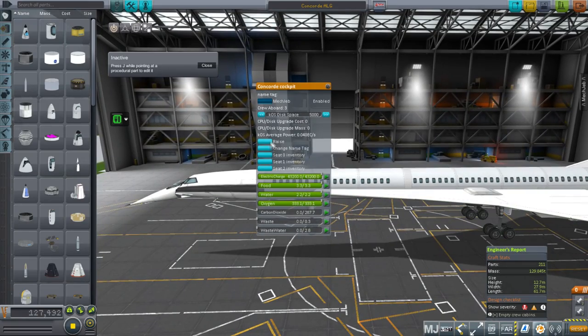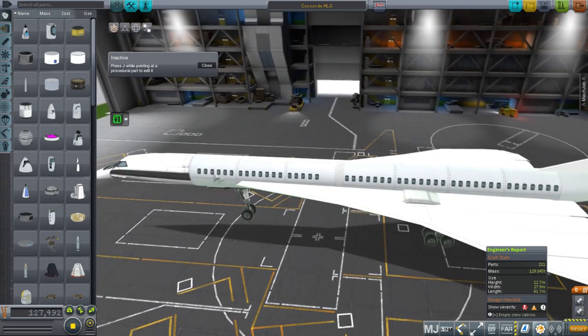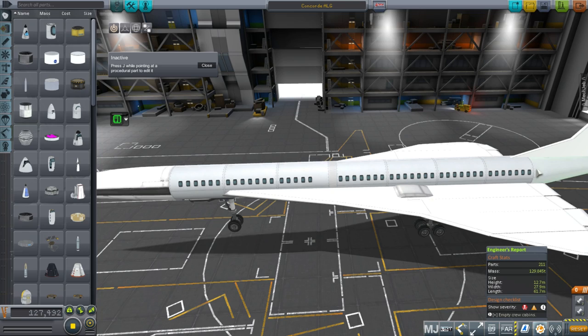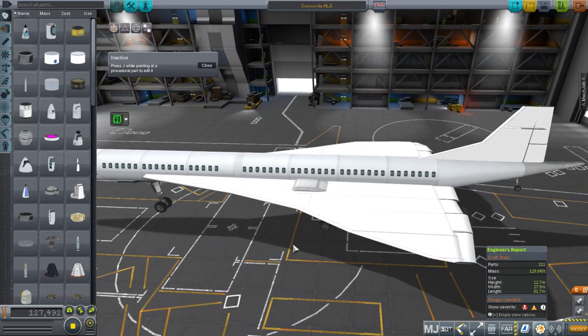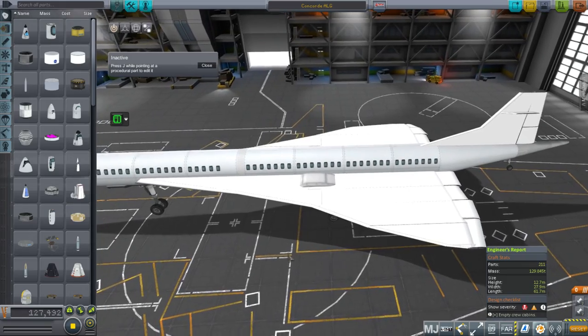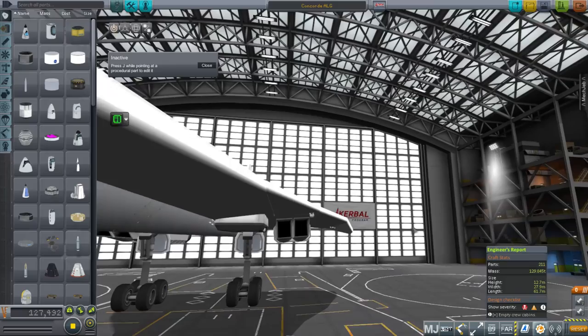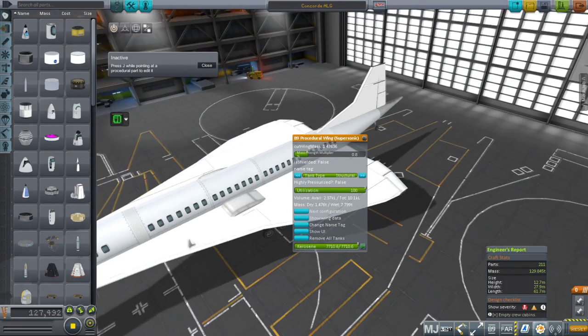It does have an animated nose. I counted a number of windows — I really did — but I did move one window from the back over to the front just to make it easier on myself. The wings I tried to curve, and the fuel is in the wings.